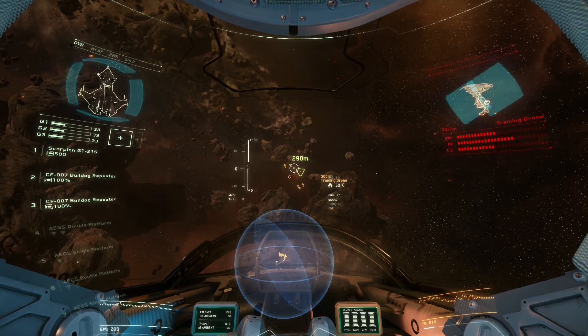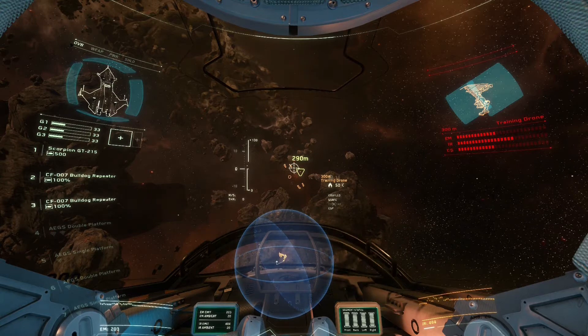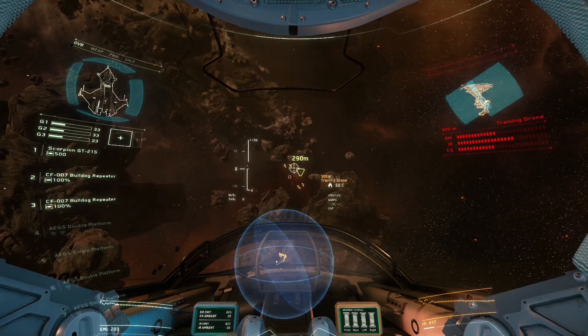Now look at the top right of your HUD — you should see the target displayed. This will show real-time damage, shield status, and a few other things. Shields are drawn as panels floating around the ship. They'll shrink as they weaken, until they disappear completely. At that point, your shots will hit the hull and cause lasting damage.